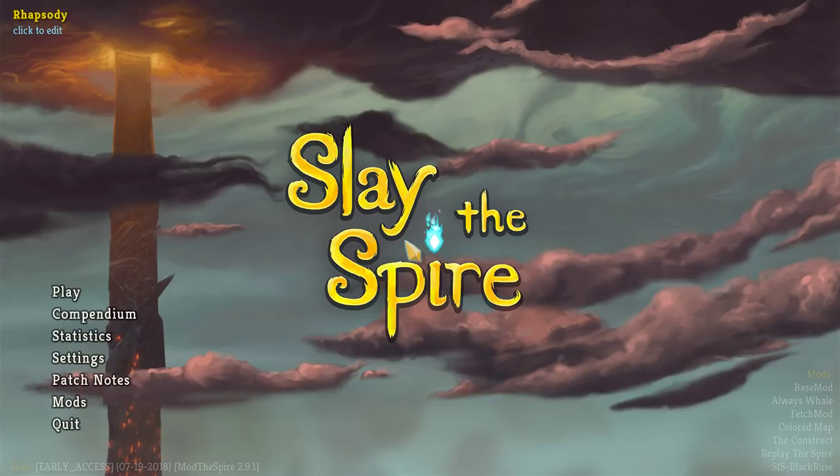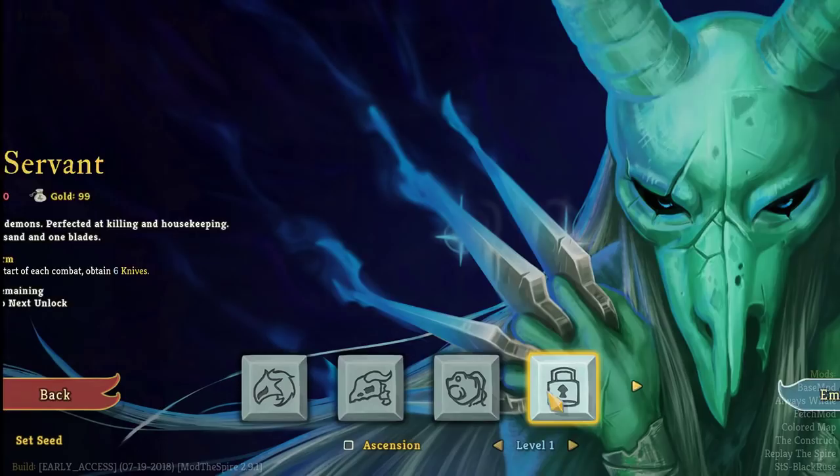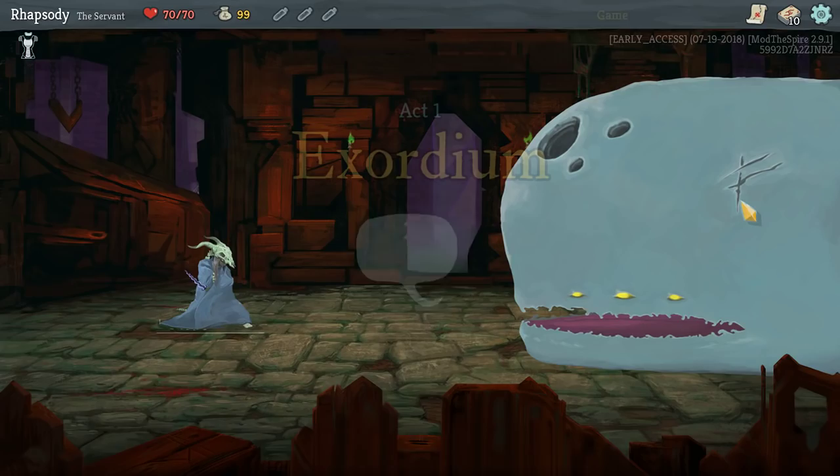My name is Rhapsody and welcome back to Slay the Spire modded with Mod the Spire Launcher, Base Mod, Always Whale, Fetch Mod, Colored Map, The Construct, Replay the Spire, and SCS Black Ruse, which includes the new character known as the Serpent.